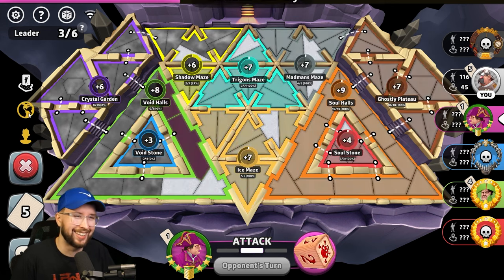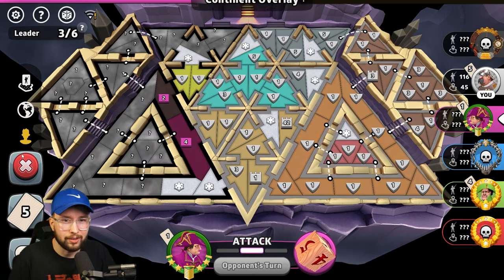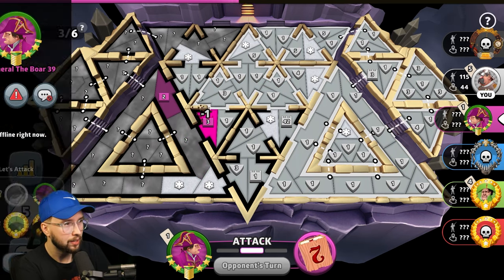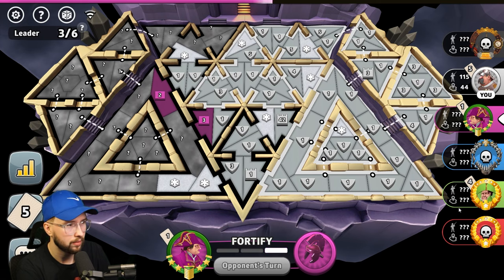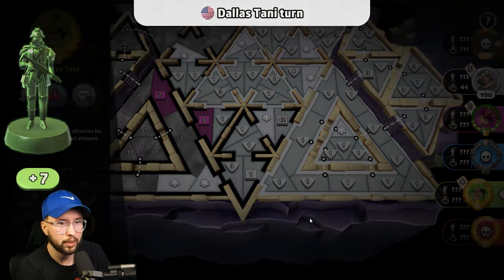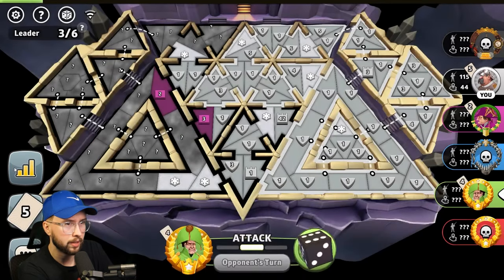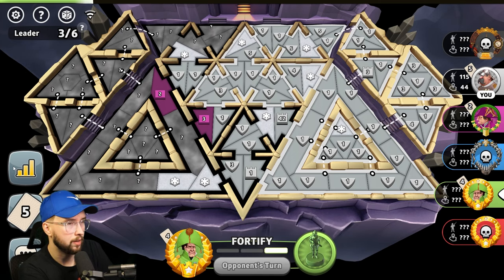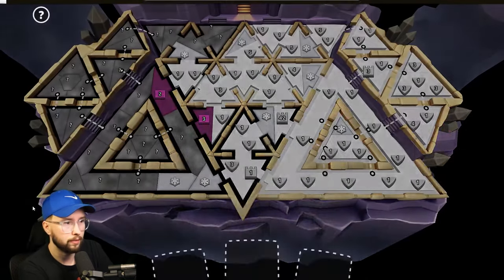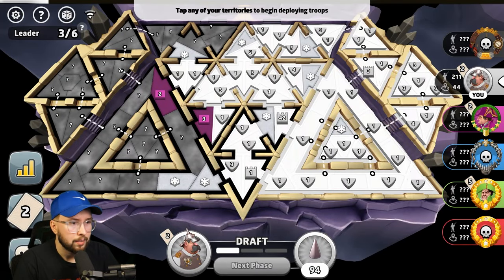I think maybe for our next challenge, we do the Giga Chad triangle — that sounds like fun. Did you bot? Oh. Is it me versus Green? Green has a set, punches me, I cry. Maybe Green has a set, kills Pink, punches me, I cry. No set on four is quite bad for you, my friend. Because now I kill Pink.